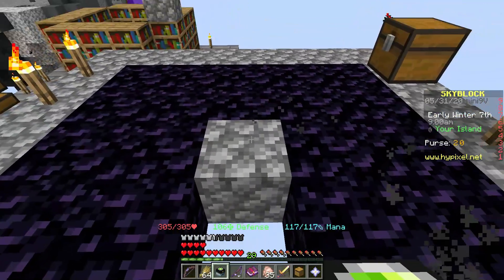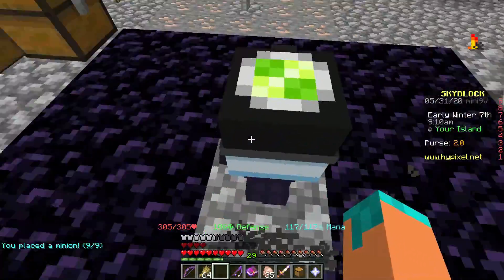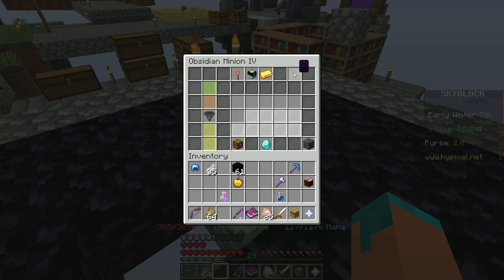After you unlock the required amount for a material and craft the minion, you want to make sure your minions have an ideal layout. For most minions, you want to place them down with two blocks of space in every direction. To make sure you have that, just click on the minion and select ideal layout — air, air, air, air in every direction.